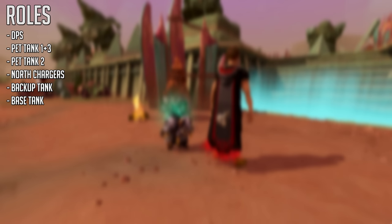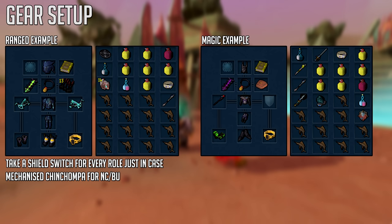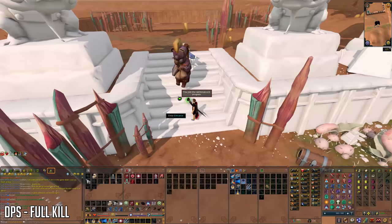Here are all six roles for Beastmaster Durazak. DPS is the role everyone else has who doesn't hold a true role. The specific roles are: pet tank one and three, pet tank two, north chargers, base tank, and backup tank. For gear, you want to use either ranged or magic. The ranged setup includes mechanized chinchompas, which are mainly used by north charger or backup base tank roles. If using magic, you can just use Corruption Blast. Generally you want your best DPS armor and weapons, your switches, and a shield in case you need to back up base.